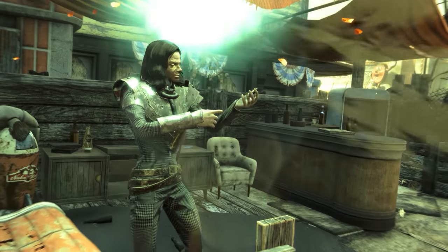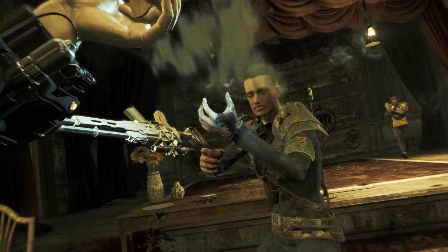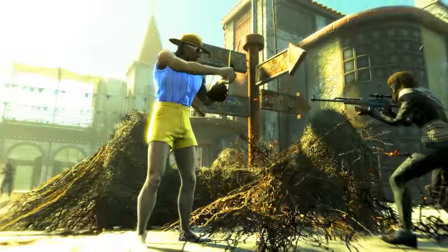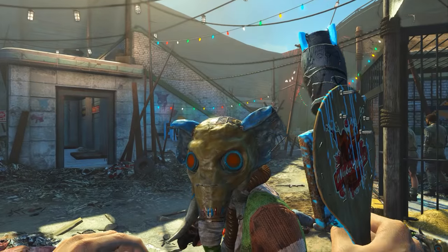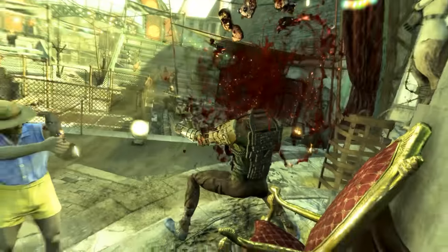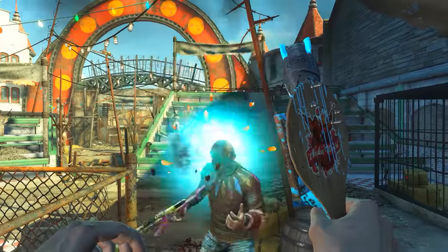There is one situation in which I could imagine this possibly being used. If you're on a very serious survival build with super limited carry weight, you could use this as a backup weapon. The Nuka Cola Quantum Paddle Ball has a weight of 3.5 pounds, and the Paddle Ball string ammunition has a face value weight of zero. So if you're on a serious survival build where weight is a big issue, this might actually work.